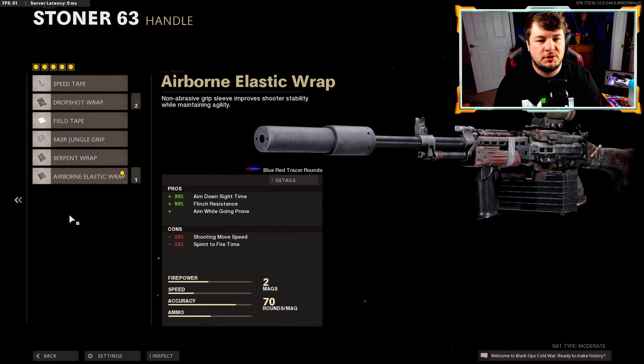For the optic we have the Vision Tech two times. They had me using the thermal sight or the Axial Arms three times — they said that's their go-to sight. Personally, you guys know my opinion on the thermal: you lose your mini map, I'm far too aggressive to be staying scoped in with a thermal. The three times I personally just don't like too much, so the Vision Tech two times is my go-to.